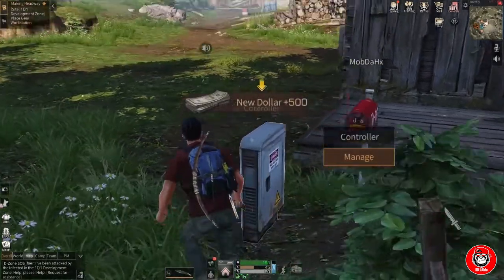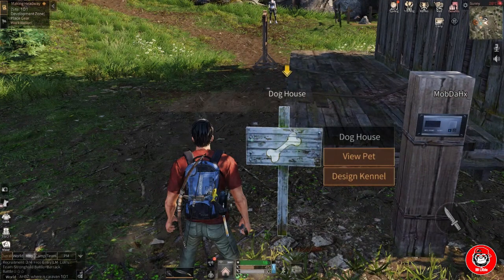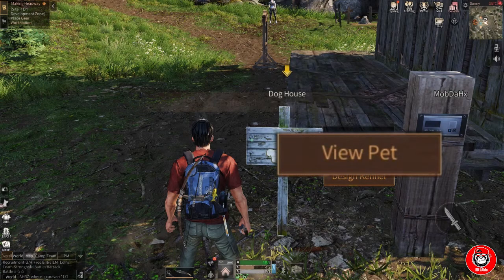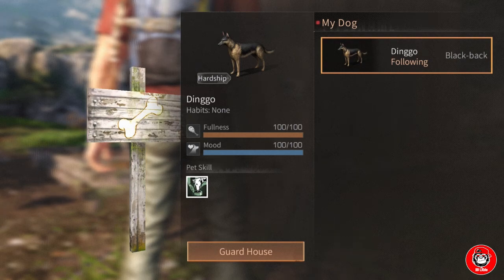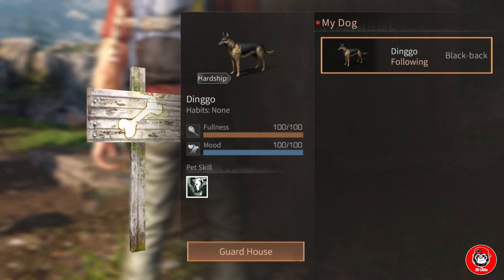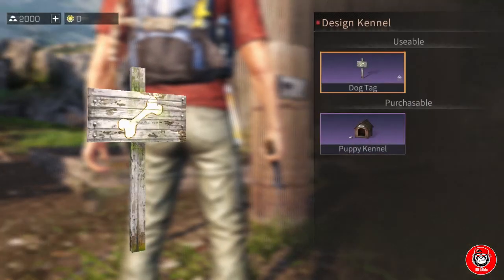I will tell you about our home facilities. First, there is a dog house. There are two options: the first is View Pet, to view the status of your dog — you can see the mood, fullness, and pet skill. If you want your dog guarding the house, just press the Guard House button. The second option is kennel design, to change the look of the dog house or dog tag.